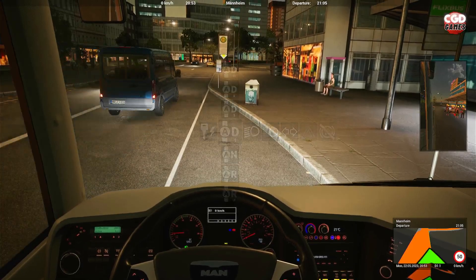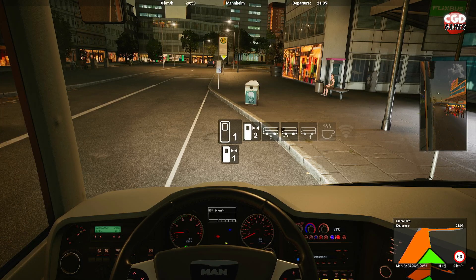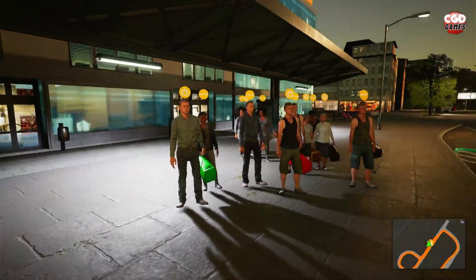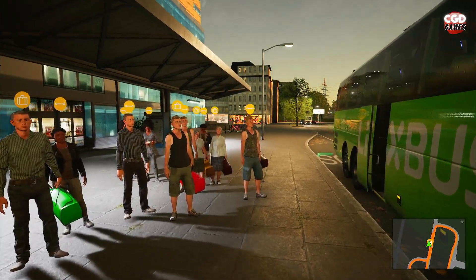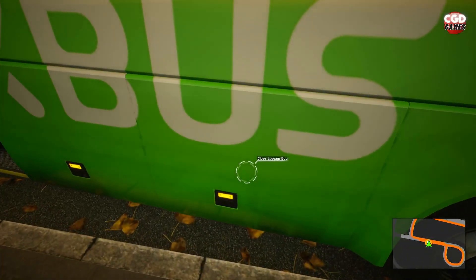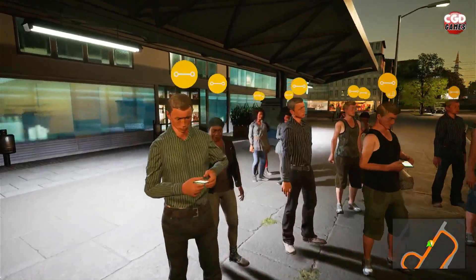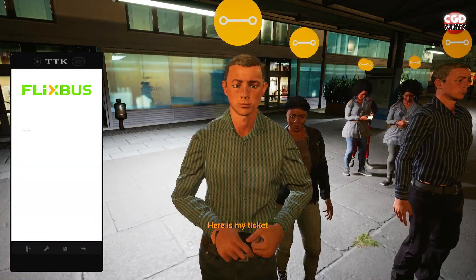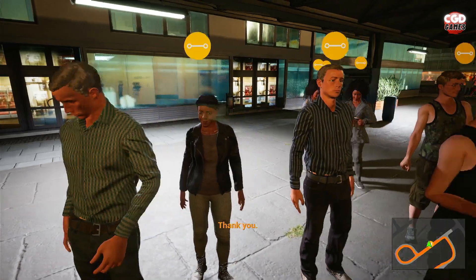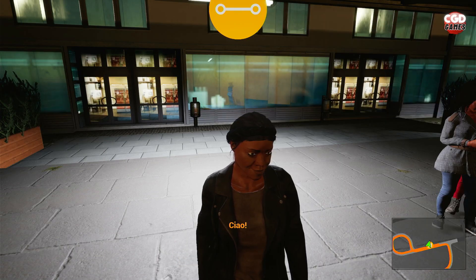We'll pull in nicely, stick her in neutral, put the handbrake on, get some doors open, and go out and greet them. Welcome to FlixBus, I'm your driver CGD! I'll open that luggage door for you so you can pop your luggage in. How you doing? Good to see you, my friend — you're with us the whole journey. Good to see you too, madam — all the way to Strasbourg.